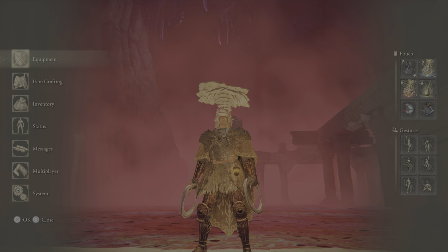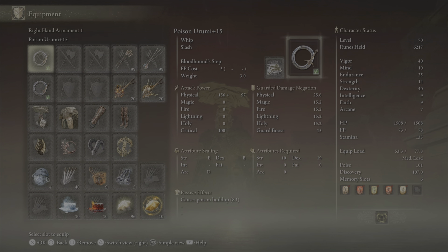Hey, Sleepy Sheepy here. Today we're going to be looking at a level 70 Poison Dexterity build, showcasing two Poison Roomies. We'll be putting 40 points into Vigor, 25 into Endurance, and then 40 into Dexterity, and that should fill up our entire level pool.